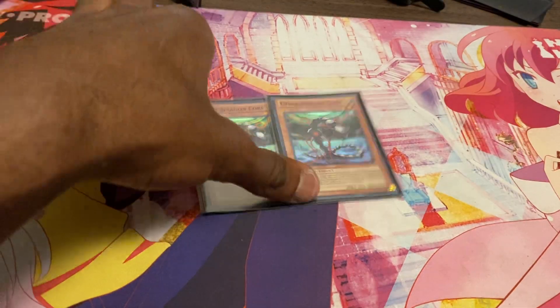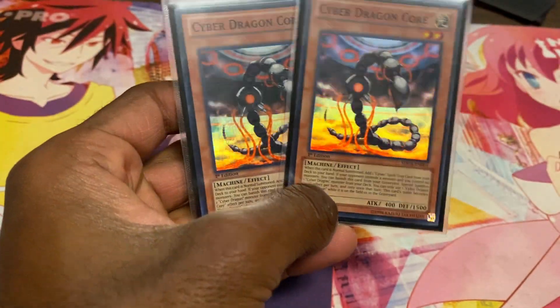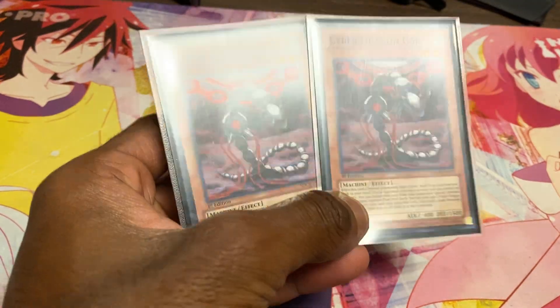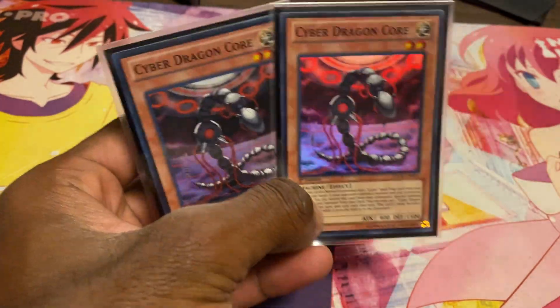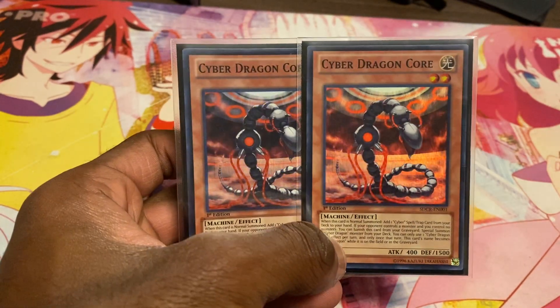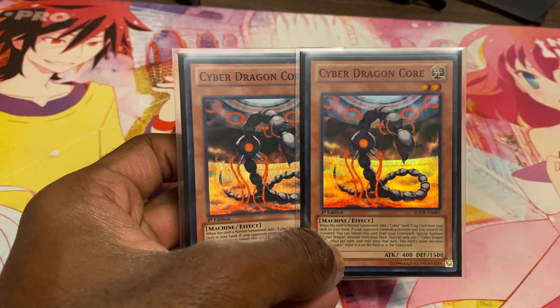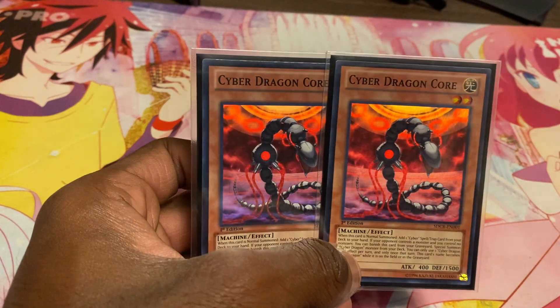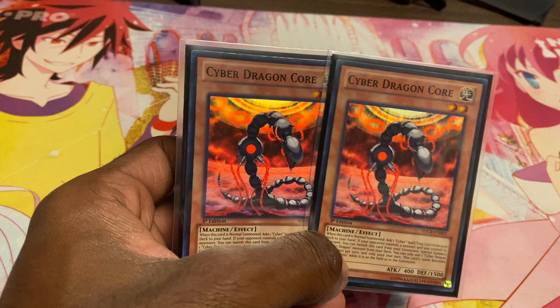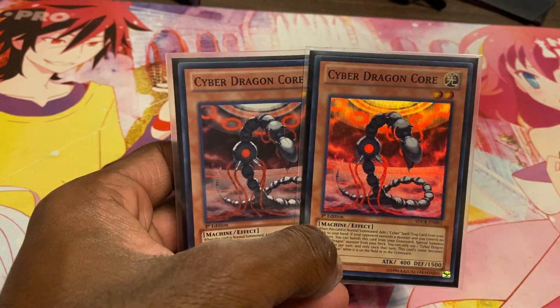Next we have two copies of Cyber Dragon Core. Basically when it's normal summoned you add one Cyber spell to your hand — specifically Cyber Emergency, since that's really all you use it for. Its other effects don't really matter; it's just a normal summon target to get to Cyber Emergency. You can also use it to go into something like the Light Charmer link if you want.